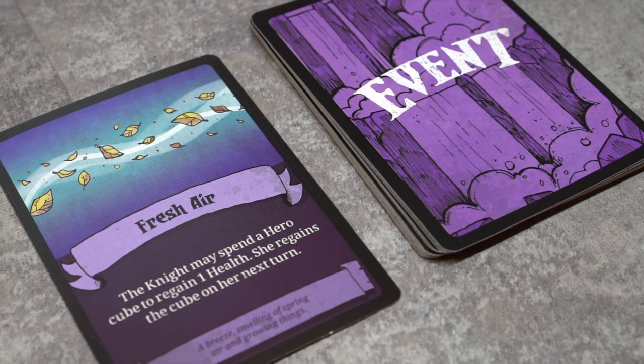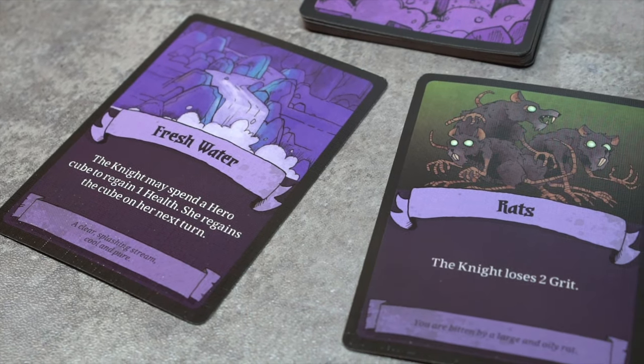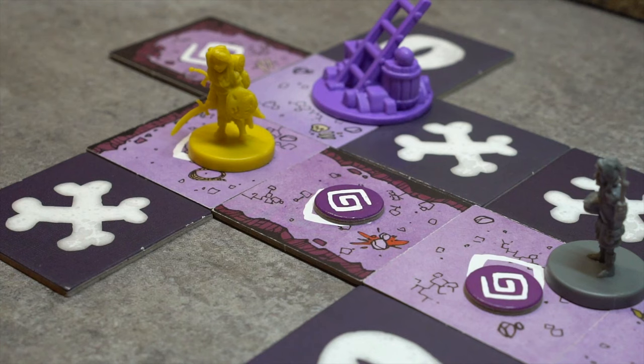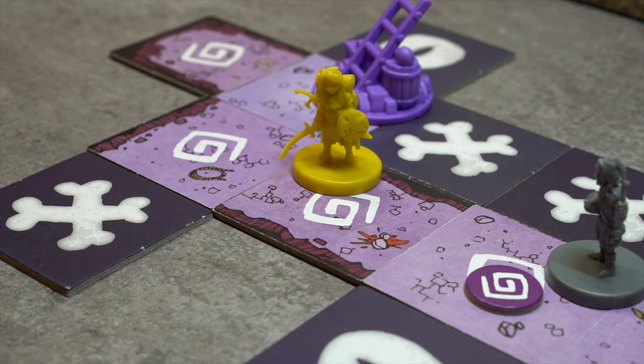These event cards have either positive or negative effects. For example, freshwater allows the Knight to regain health, whereas rats causes the Knight to lose two grit. If the Knight enters or begins her turn on a tile with an event token, she resolves it as well, then removes the token from the map.